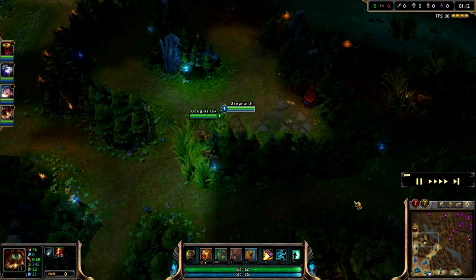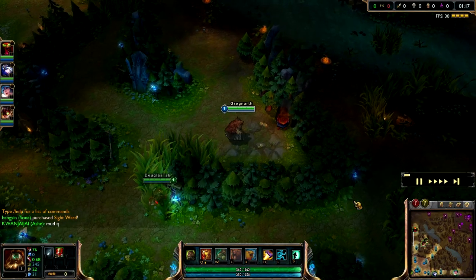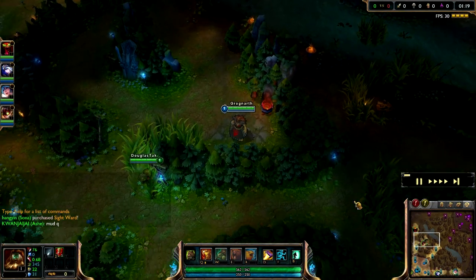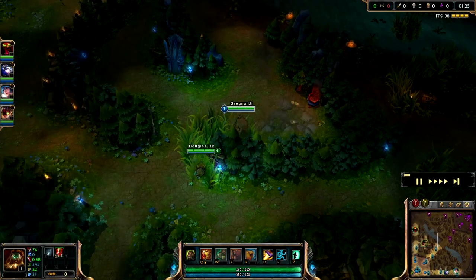By activating Tiger Stance before leaving base, you'll have one proc on the damage over time, and then as soon as you hit the golem, you activate it again and get two procs right away. It's way more damage than anyone could ever expect on a golem, and you can almost instantly smite it. It's pretty awesome.